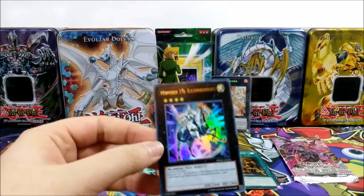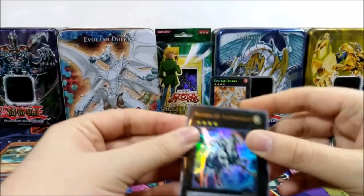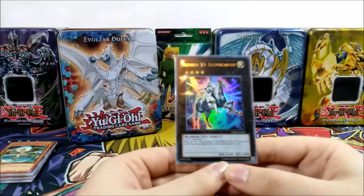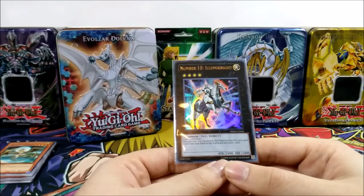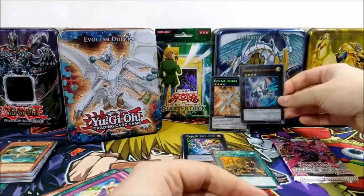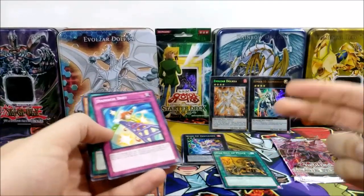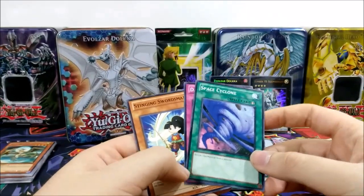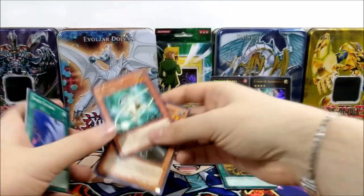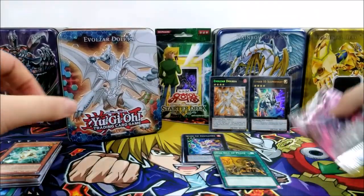Number 10: Illuminate requires three level four monsters. Once per turn, you can detach a material, send one card from your hand to the grave, and draw one. That's... disappointing. Such a sad effect for a three-material XYZ — a 2400 attack monster that just cycles one card from hand. Once per turn too. Anyways, we have a foil in the same pack as One Day of Peace, so we'll take it. One pack left from the tin.